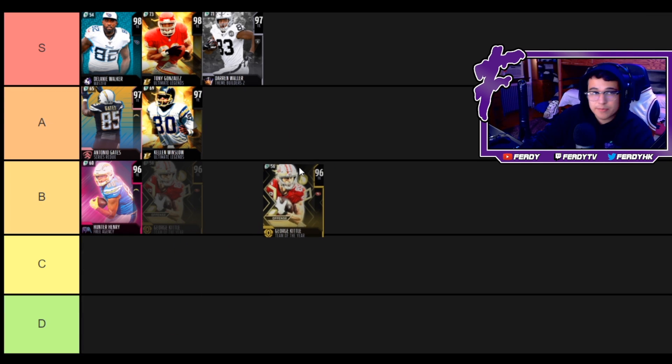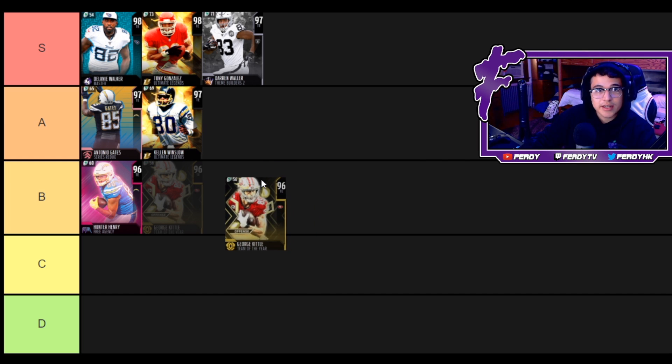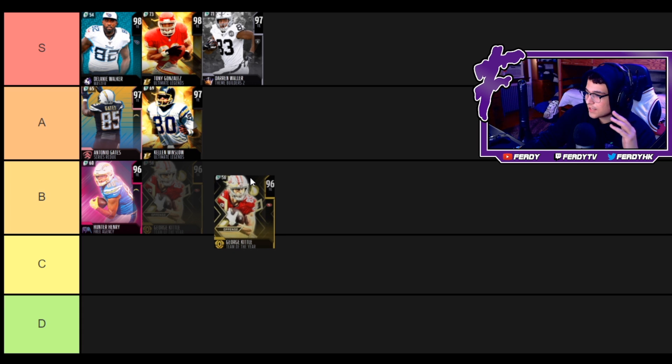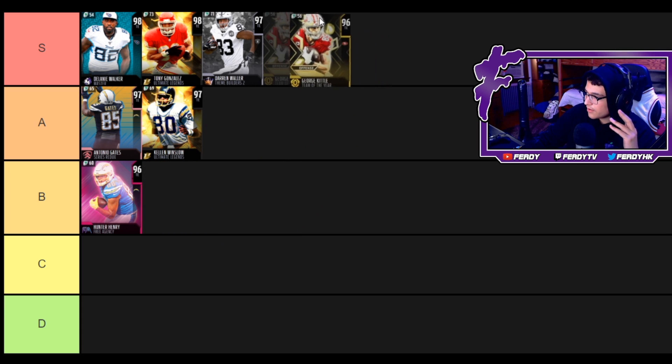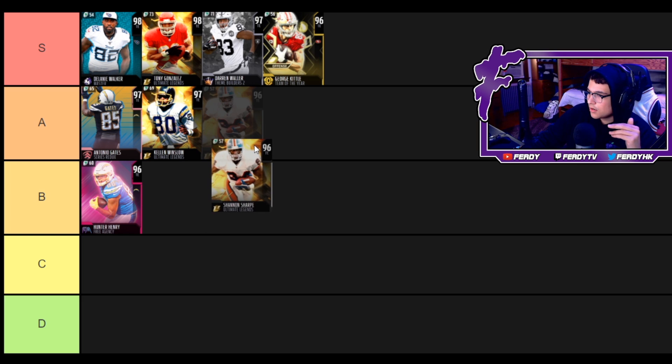Next up, George Kittle — I actually pulled this card earlier in my grand egg opening, go check that video out. George Kittle: 88 speed, 89 acceleration, 95 catch. He's well-rounded in all receiving stats and also an elite run blocker. This card is going to be affected massively by the market crash, so for that reason George Kittle is probably the best tight end you can pick up that's going to be affected by the market crash — S-tier for sure.